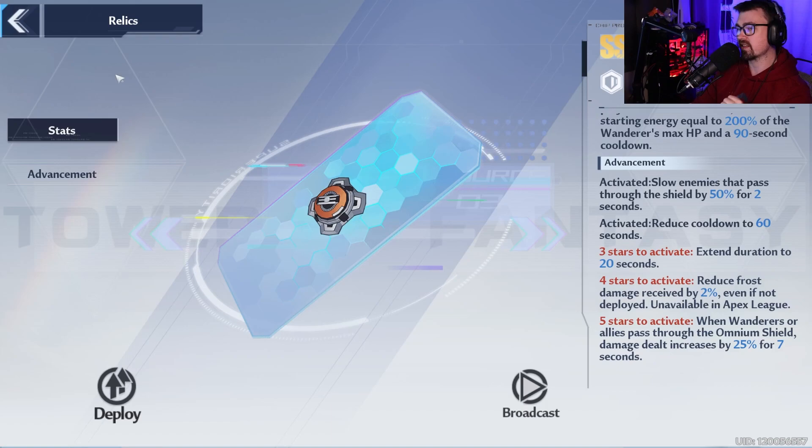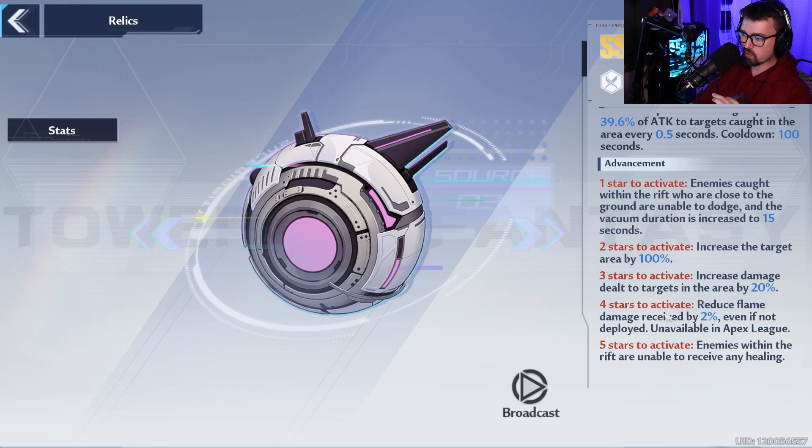The fact that the shield stays up for 20 seconds and has a cooldown of 60 seconds is going to be insane for your bygones. So start working on that as soon as possible. The other one you want to work on is the space-time rift, which is a little bit more important in the beginning. I would prioritize the space-time rift first, because at 3-stars it increases the damage dealt to targets in the area by 20%. This is really going to insanely increase your damage, and the cooldown is only 100 seconds — not too bad.